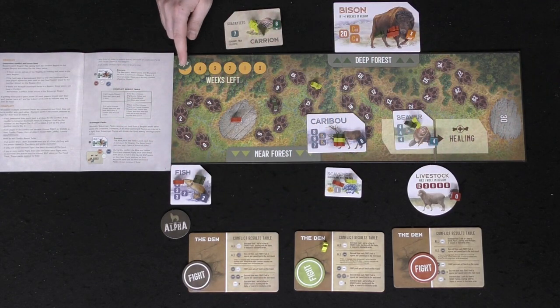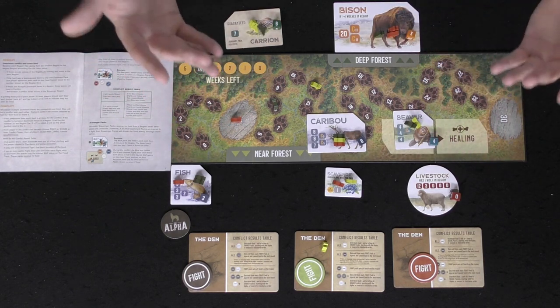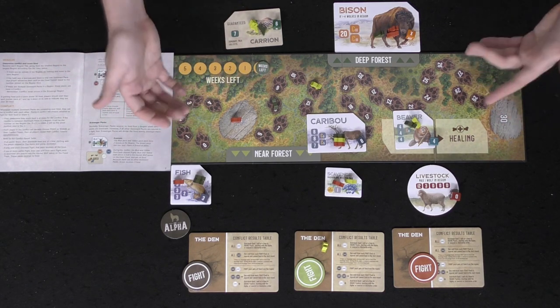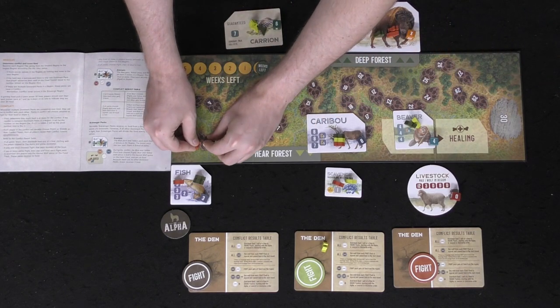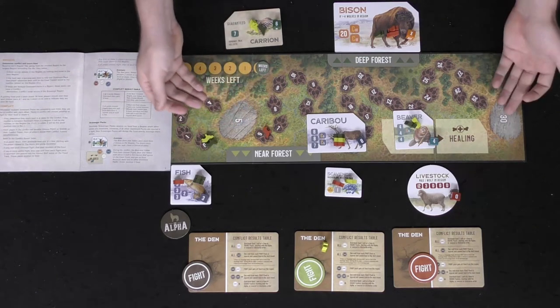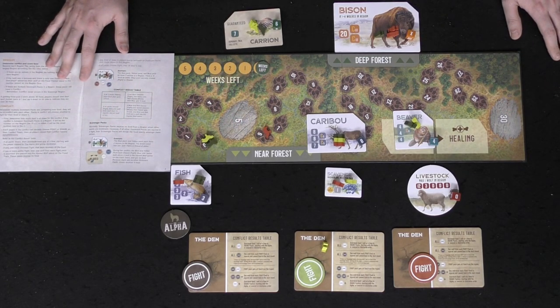You do that for each tied space. After that, take all your pieces back, move the week tracker, and rinse and repeat the phase cycle until the last week. Then check who has the most points. If you go all the way past the board, lay your wolves back at the beginning and continue along the track counting as a bonus of 30. That's the game — let's talk about it in my review.